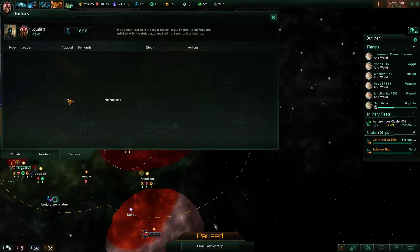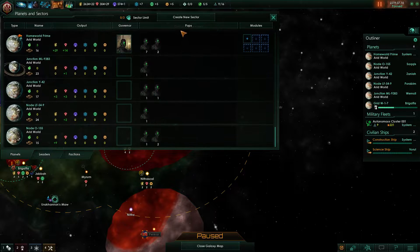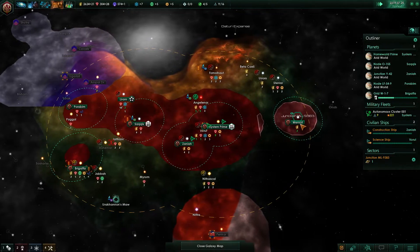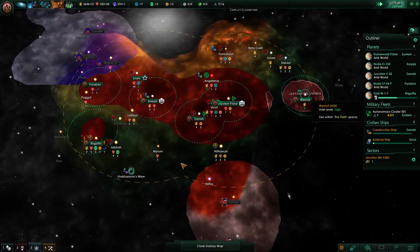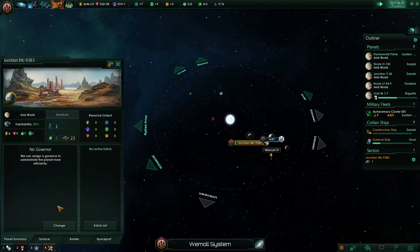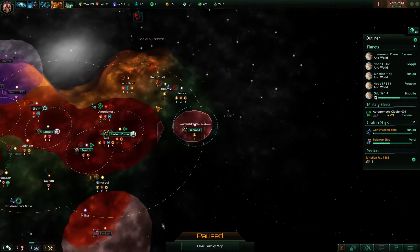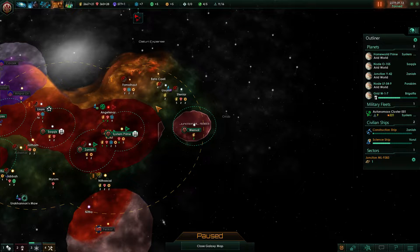I think we will make a sector of this single system — very good. It isn't that big; the planet is a decent size 23, which is quite big, but it doesn't yield that many resources for us at the moment.